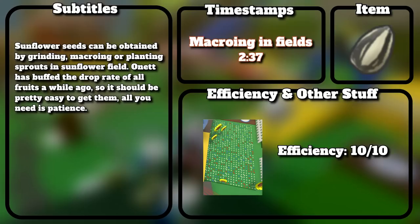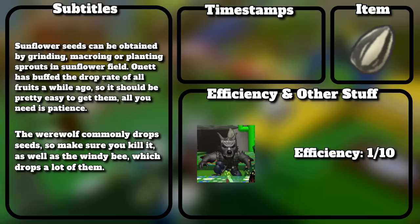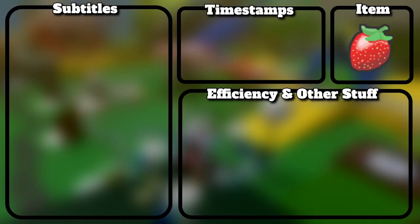Sunflower seeds can be obtained by grinding, macroing, or planting sprouts in sunflower field. The drop rate of all fruits was buffed a while ago, so it should be pretty easy to get them — all you need is patience. The werewolf commonly drops seeds, and Windy Bee also drops a lot of them.